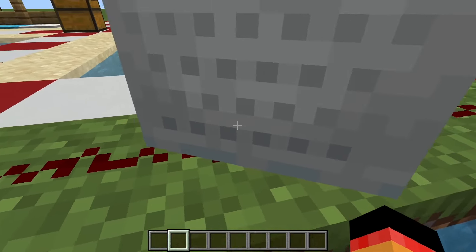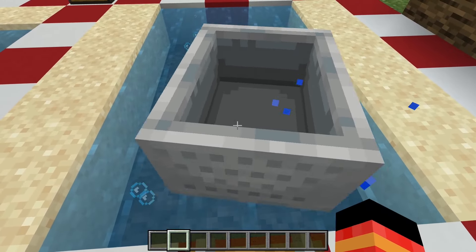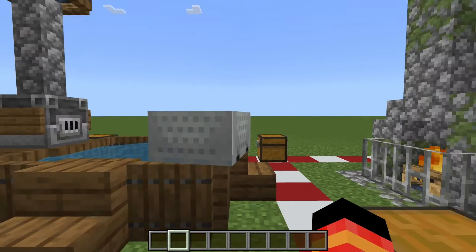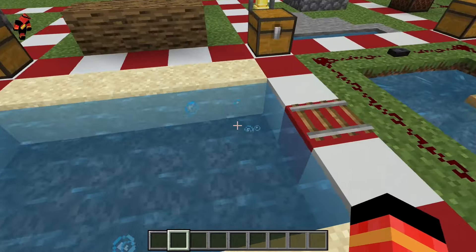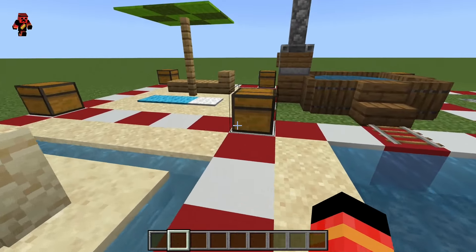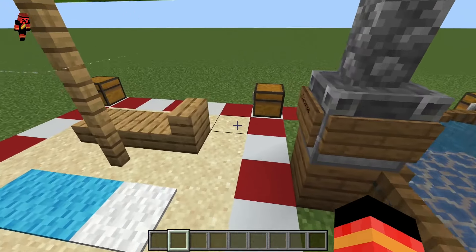We're going to move this mine cart onto the rail and it will start bouncing on the soul sand — as you can see. This can make very good mine cart tracks. You only need two rails, a mine cart, water, and soul sand.